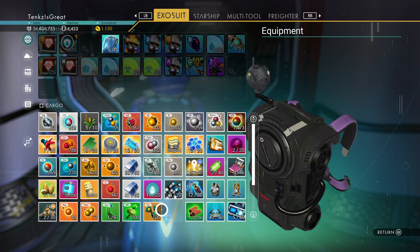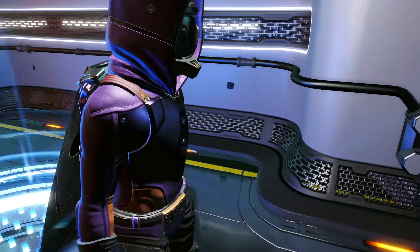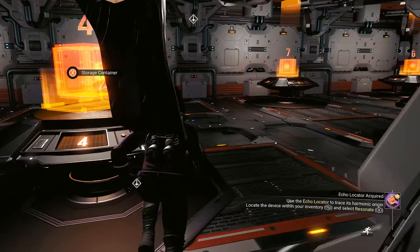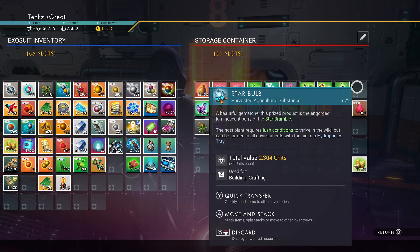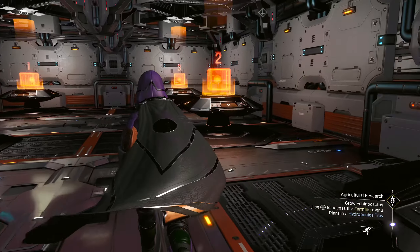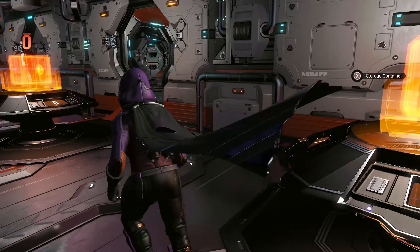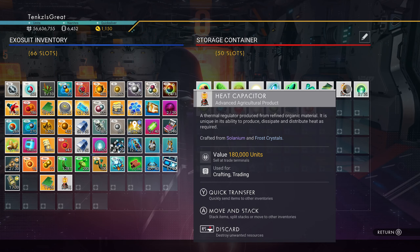What else did I need to make that fiber? We needed star bulbs. Should have checked before I ran out, but that's all right. Star bulbs — here we go. That might've been enough. I thought I collected certain materials. I might've already had a fiber. I already had a polyfiber and I already had a heat capacitor.